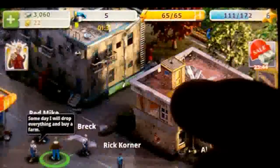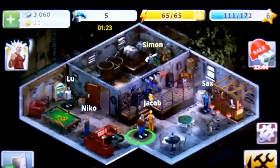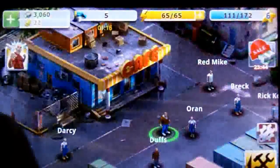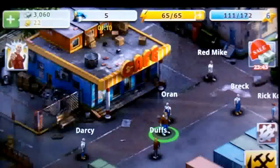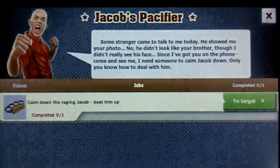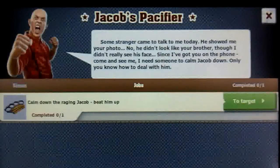You can also enter buildings by tapping on them — you can see the prompt just came up — and there are more characters inside the buildings. On the left side here there's a guy kind of screaming at you; these are missions and they'll pop up on the left side. Tapping on it gives you a mission — this one only has one objective, but some missions have multiple objectives you have to complete.